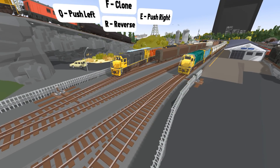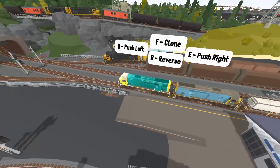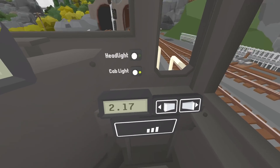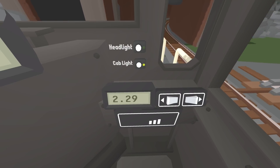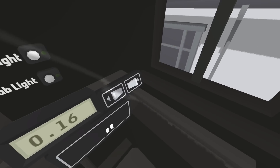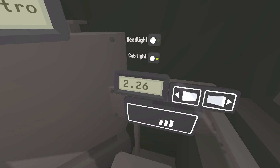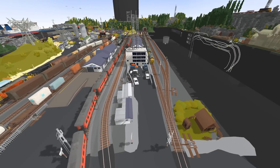First things first, we're gonna get rid of all of the trains on this track that don't take part in that train right there. We're gonna make these ones go around the track at 2.3 miles an hour - or 2.3 speeds, because I don't know what kind of speed this is or how that's even worked out. We're gonna make this big boy go around as well at 2.3 speeds - that's completely fine.